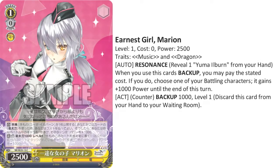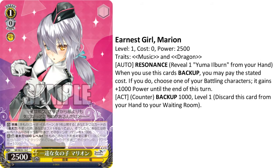It's earnest girl Marion. Yellow character, 1-0, 2.5k, Music and Dragon Trait. It's a counter. First ability is Resonance — reveal 1 Yuma Illburn from your hand. When you use this card to back up, you can pay the cost; if you do, one of your characters gains plus 1k. The other ability is backup for 1k. So basically it's a 2k free backup as long as Yuma Illburn is in your hand. Especially since that card has a bond to it, which makes it easy. The whole series relies on that one card — I bet that card is going to cost more than Ricky. The Yuma Illburn card comes with SP as well.